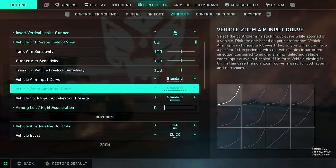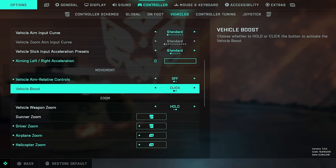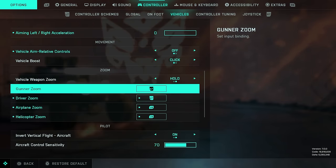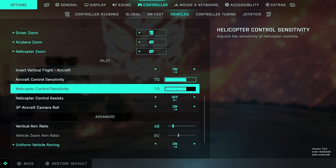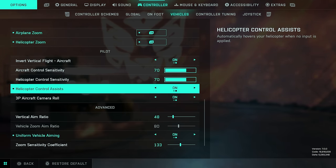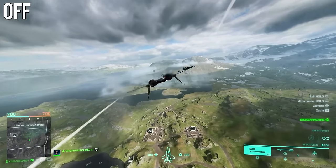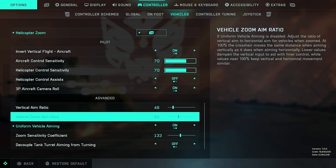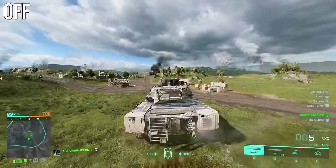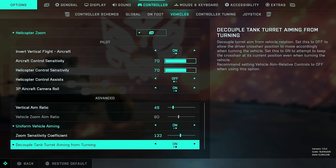Vehicle aim sensitivity: I would recommend somewhere between 50 and 70. Tank gunner and transport vehicle free look sensitivities I leave on 100. Vehicle aim input curves: recommend having the same as infantry. Vehicle aim relative controls: turn this off — when set to on, the vehicle will attempt to move relative to where the camera is aiming, which can be quite confusing. For aircraft and helicopter control sensitivities, I like to leave on 70. Helicopter control assist: turn this off if you're a seasoned veteran; leave it on if you're new. Decouple tank aiming from turning: I would recommend turning this on — the game will attempt to keep the crosshair at its current position even when turning the vehicle.